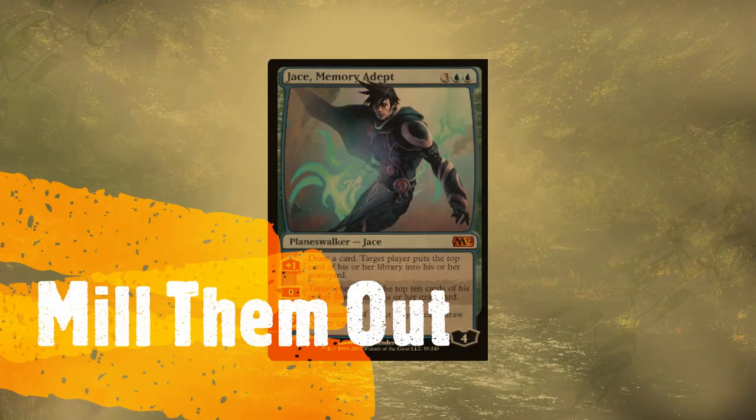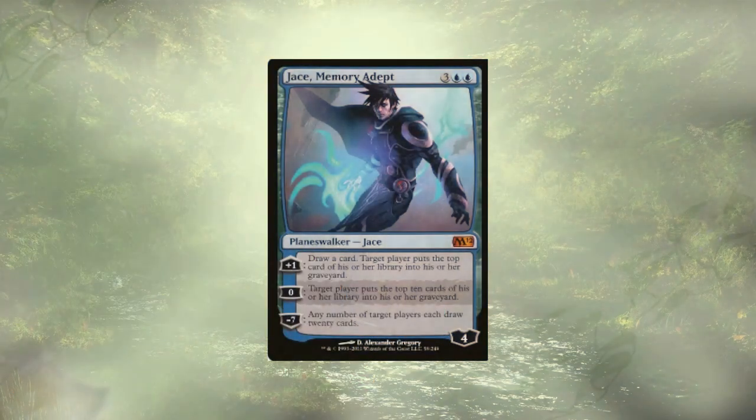Starting off with Planeswalkers, we have two versions of Jace — Memory Adept, which could draw us cards and mill a little, milling one player for 10, or if we've built up a little, let us draw 20 cards. We could also allow our opponents to draw 20 cards, and depending on how low everyone's decks are, it could be a good idea.